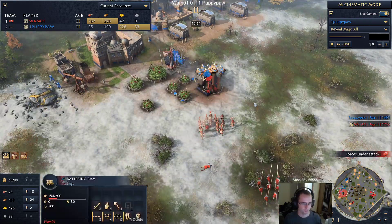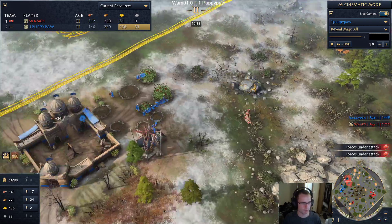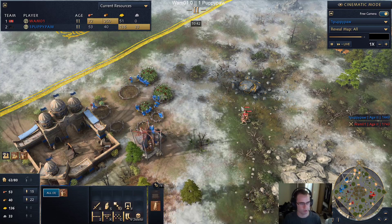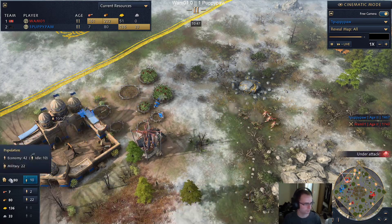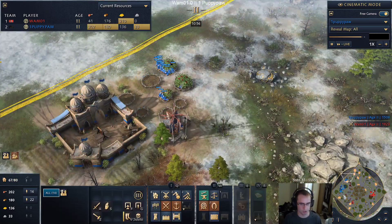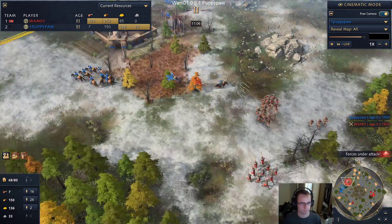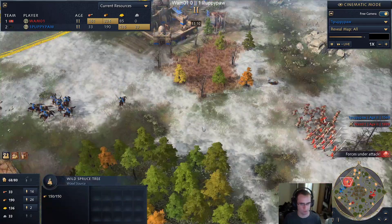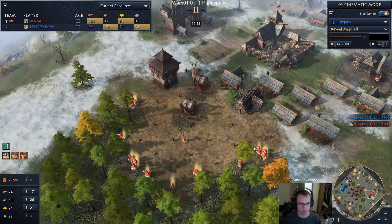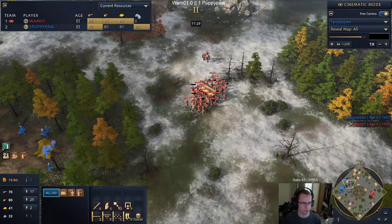More archers, more spearmen, and another ram being built to take out the second TC. I don't think Puppy can hold this - I think he's going to lose this TC. He is doing the smart thing though, forcing a reaction from Wham - going to take out this area. He did scout it with his scout and is going to try to kill these villagers. Late reaction from Puppy again - I think he's now down to 43 villagers and Wham is at 36 having lost some as well.